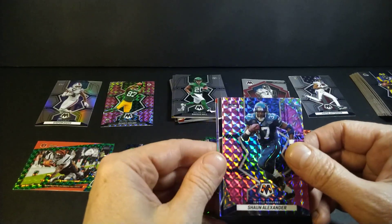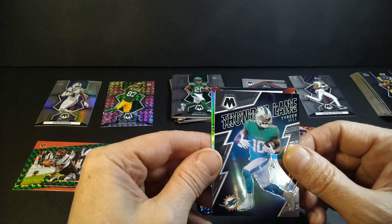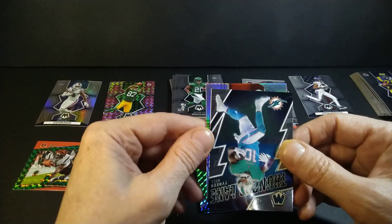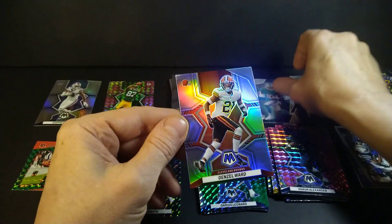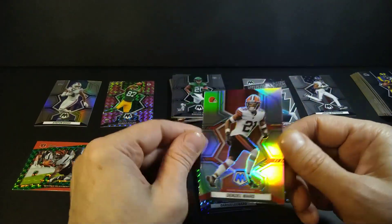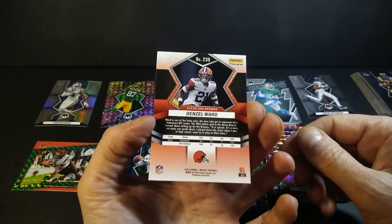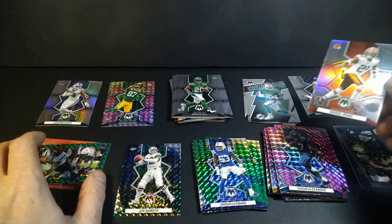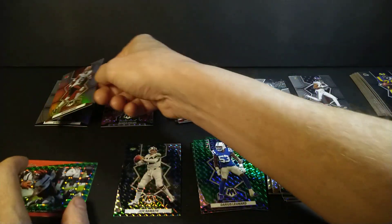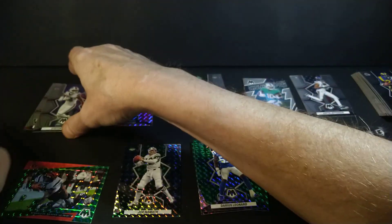One pack to go. Tyreek Hill, and we've got a nice silver prism parallel at the back here - Denzel Ward. Not a big Browns fan, I know very little about the Browns. Diggs and Ward - two silver prisms.